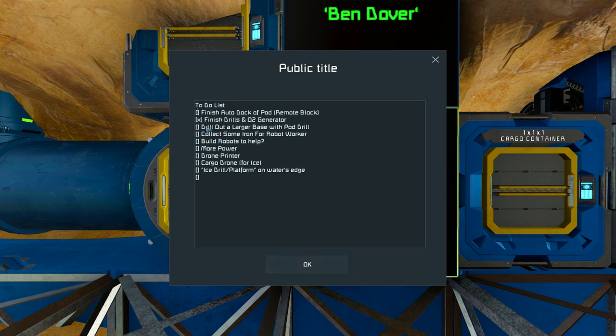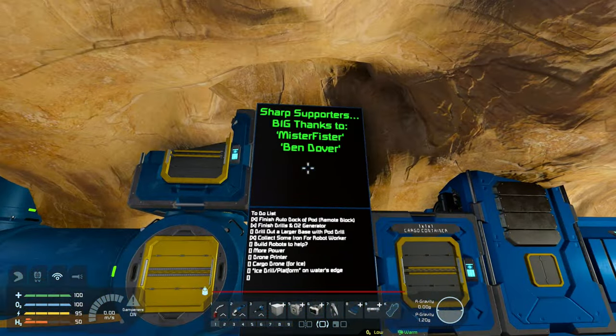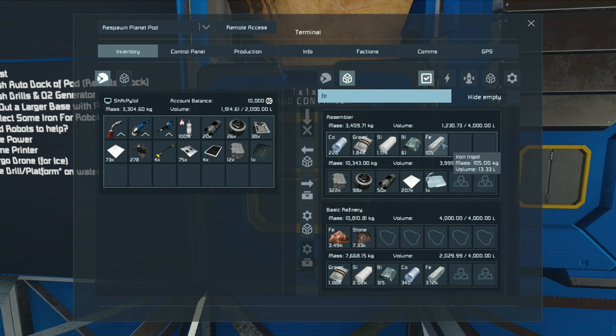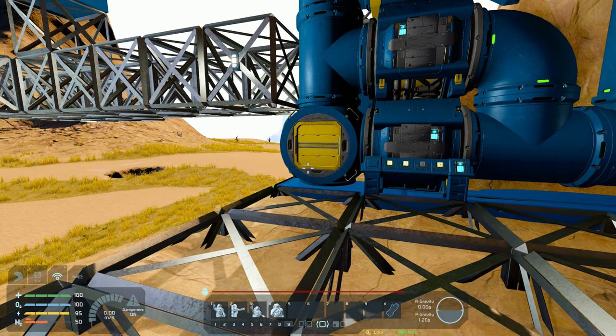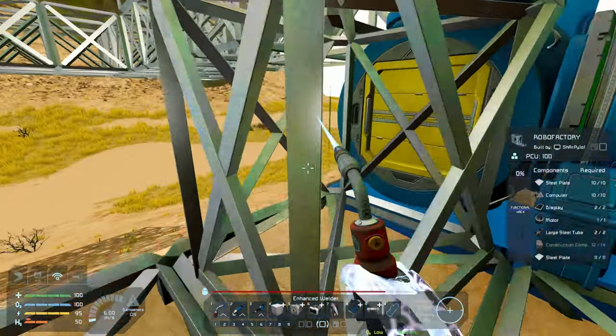Drill out larger base, finish auto dock of pod — yes. Collect some iron for robot — yes, we have. We need to build that. We've got power at the moment. The drone printer will definitely be in the next episode when we can get a drone printer up, and like a cargo — we'll get some kind of drilling platform, definitely for ice, to fill everything up. I'll connect this up and over and through here. How are we going on iron? 105 plus that — yes, we should have our basic robot. So what I want to do is place him over here. Let's go control 8 — robot factory, that's the one. And then let's get him connected up here so he's got really nice access to everything he needs.